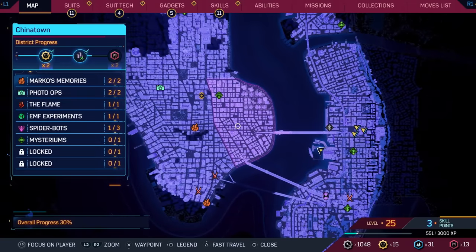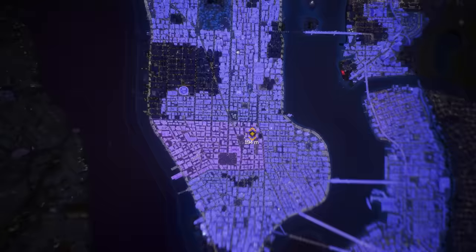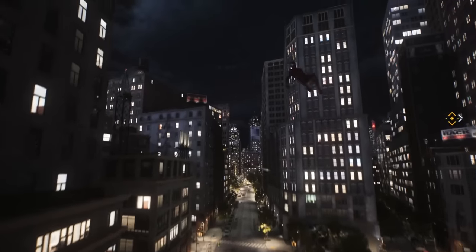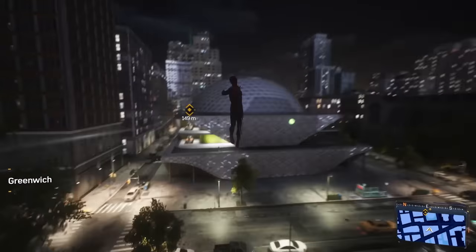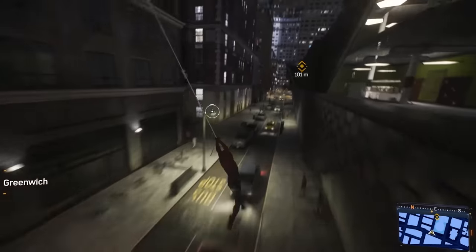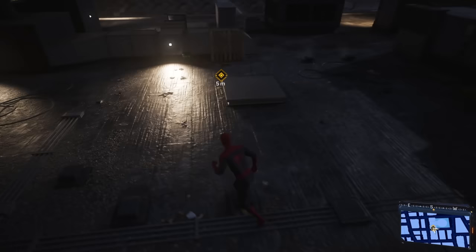We should be good to quick travel somewhere over here. Fast traveling now. We'll just head to our main quest and see what we can get done. So we're just trying to get to this big building — we've been here a couple of times before. Let's hop back in.